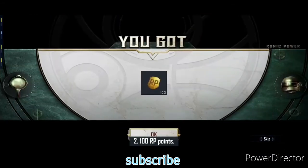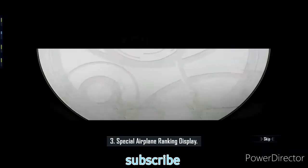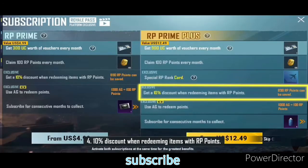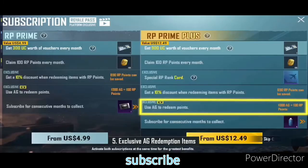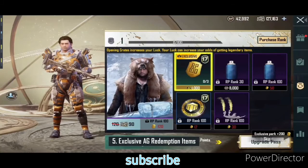Two, 100 RP points. Three, special airplane ranking display. Four, 10% discount when redeeming items with RP points. Five, exclusive AG Redemption items.